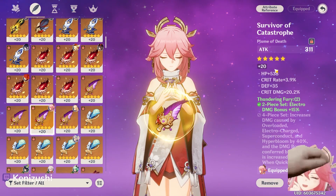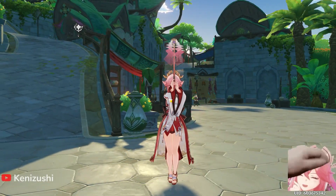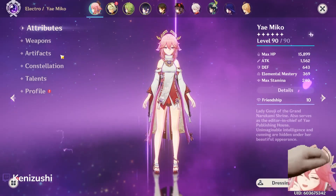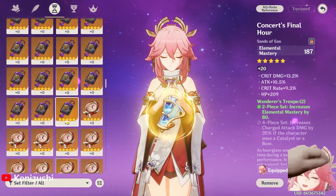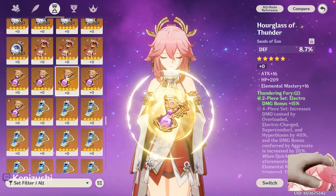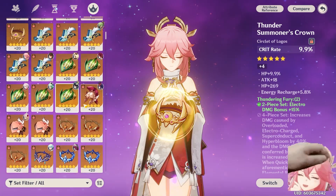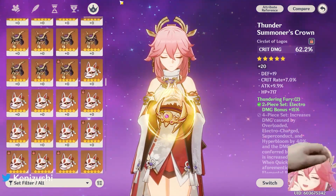I want to main this character — I've been farming for her for so long. To be fair, I do get sidetracked with what I farm, but I've been meaning to upgrade her artifacts and haven't been able to get legit upgrades from the domain. Not to mention, I don't even have a usable timepiece — literally none. This is my only locked timepiece, and it has defense on it. Oh wow, so good.